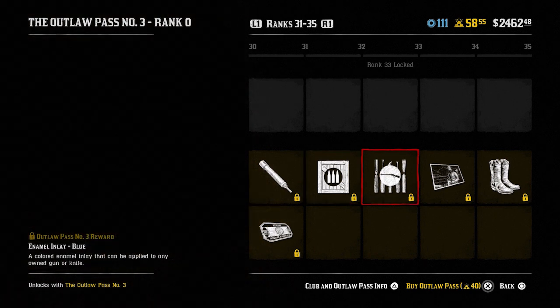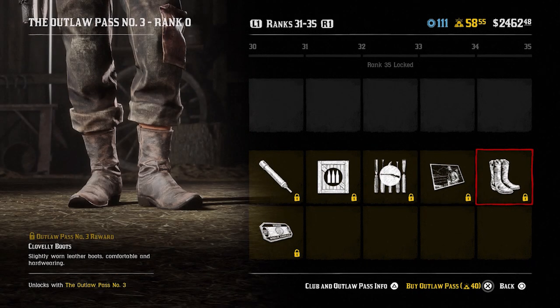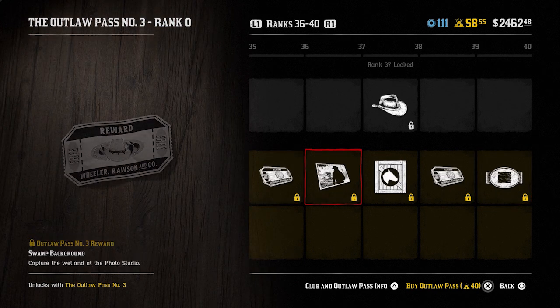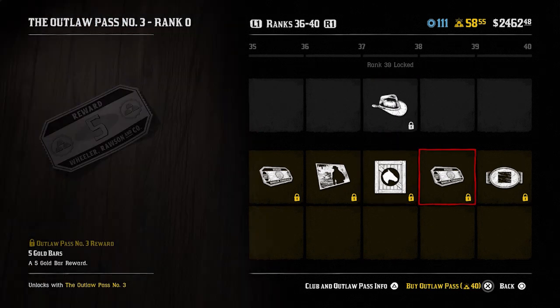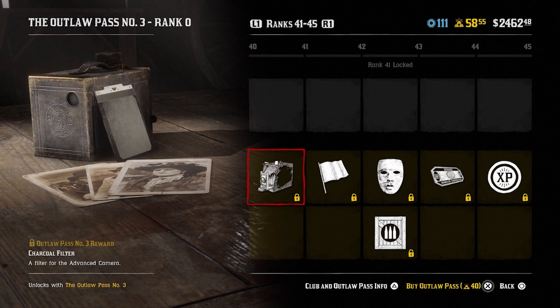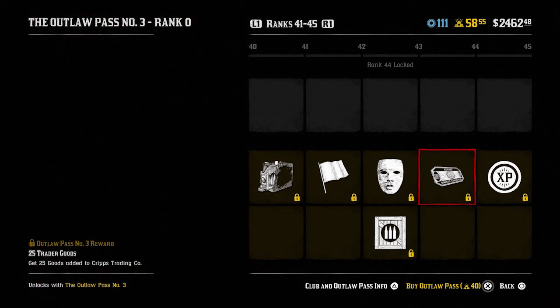At rank 31 you get the gun care parcel and a treasure map. At rank 32 you get an ammo parcel — nitro express ammo. At rank 33 you get the enamel inlay blue. The socialite's pose at rank 34. The Cloverly boots at rank 35. At rank 36 select hats — one select hat before rank 15 for free. Swamp background at rank 37. Rank 38 horse care parcel and the Amador hat — not a bad looking hat. Five gold bars at rank 39. The night buckle at rank 40. Moving on to rank 41 where you get the charcoal filter. At rank 42 the Saint Denis graphic flag for your camp.